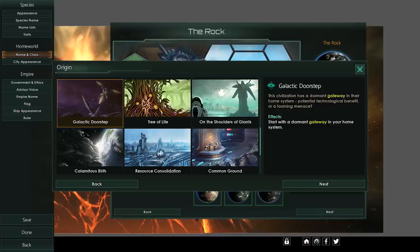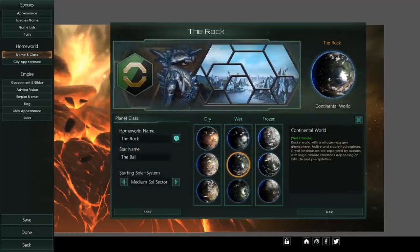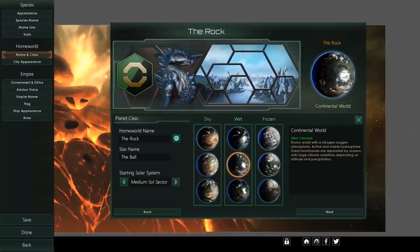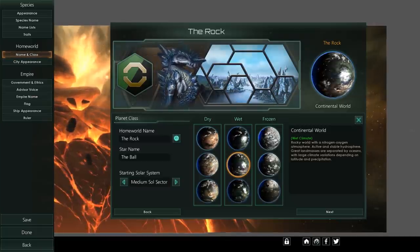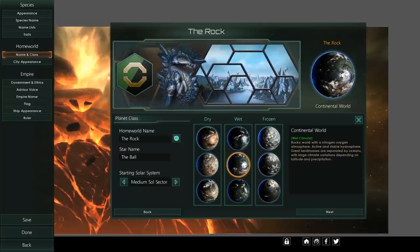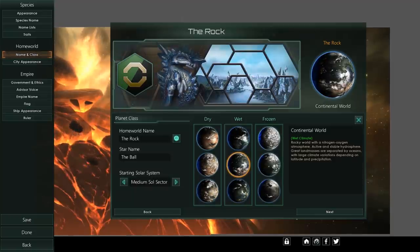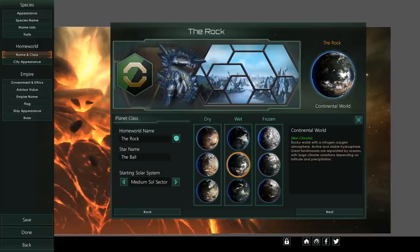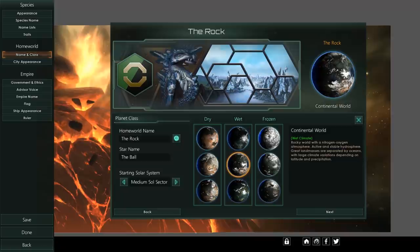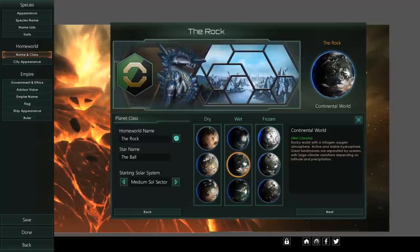On the Shoulders of Giants starts you with an archaeological site related to a mysterious benefactor. I think this will be one of the funnest ones because there will be a chain of archaeological events attached, and in combination with Ancient Relics it should be really cool. This one is part of Federations. Calamitous Birth is Lithoids only — you start with a massive crater on your home world and can build meteorite colony ships that colonize planets by slamming a rock into them. Actually a really cool concept.